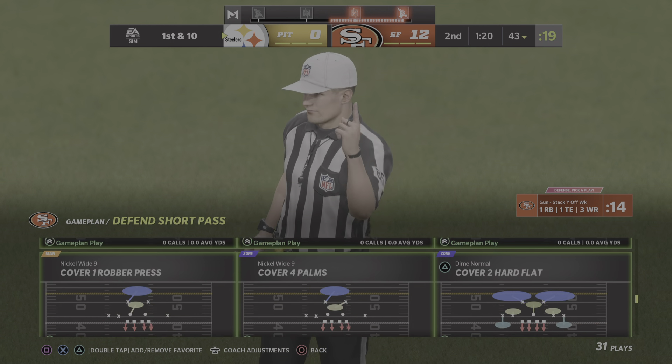Good starting field position for them here as they come up first and 10 at their own 43. Roethlisberger will throw, and this one is incomplete. After the incomplete pass here, now it's second and 10. Here's Roethlisberger. It's so hard to adjust because your first move is to not get beat in the middle of the field.